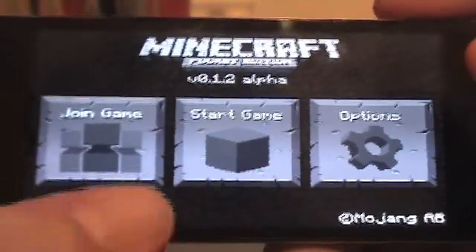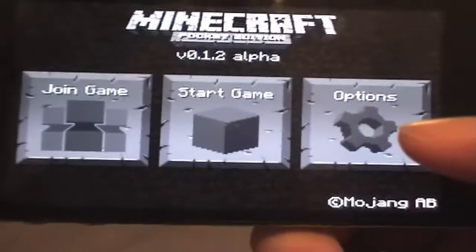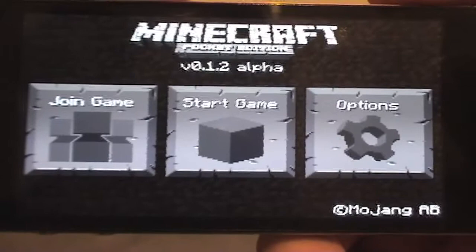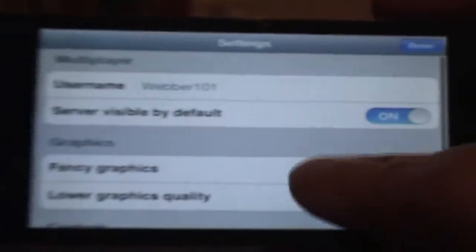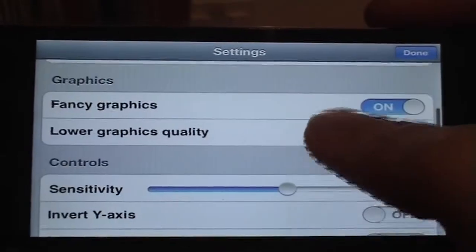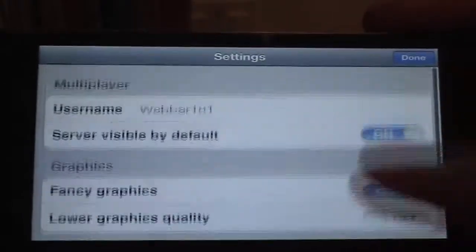Okay, so this is the main game menu. We've got join game, start game and options. Join game basically means you can have someone on a wifi connection join onto the world you're playing on and you can play and build together. In options, you can change your name - so I'm obviously web101 - server default, fancy graphic low, graphic quality, sensitivity, lefty. Quite basic stuff.